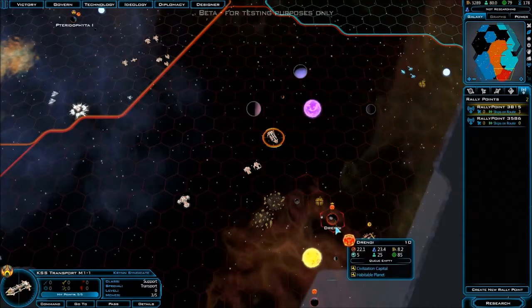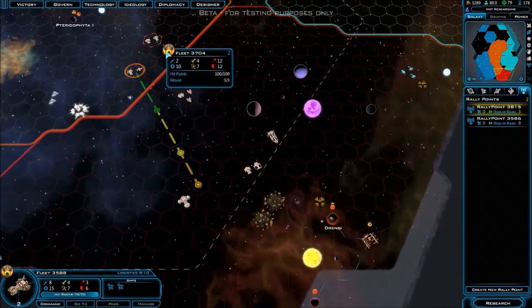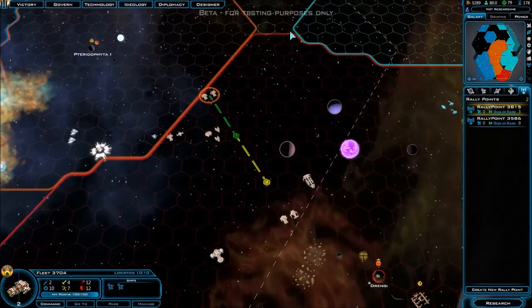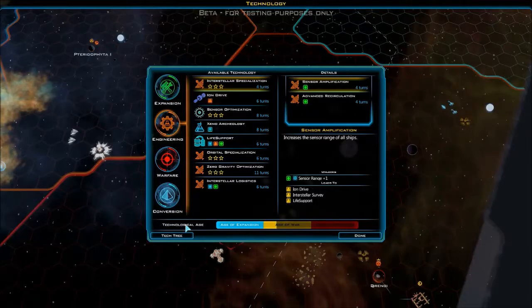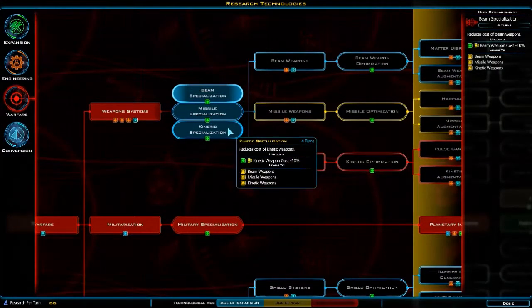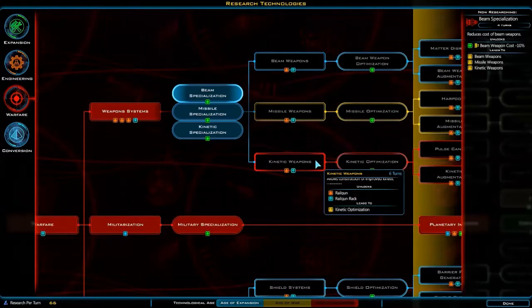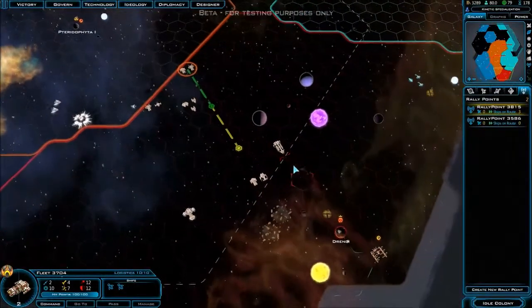One, two, three, four, five — next turn I can take that. These guys down here to continue to support. I went positive with that — pretty good. Let's go to warfare. Let's get some beam, missile, or kinetic specialization. I'm going to go kinetic — I just like the way that sounds.